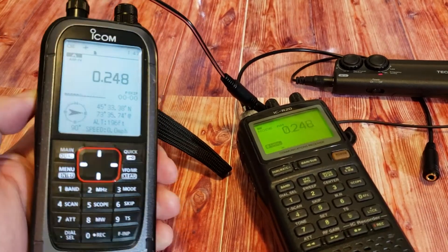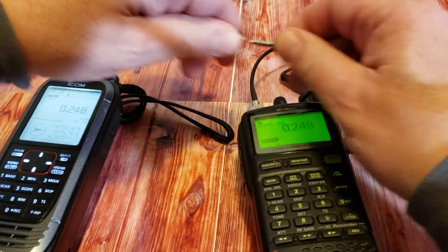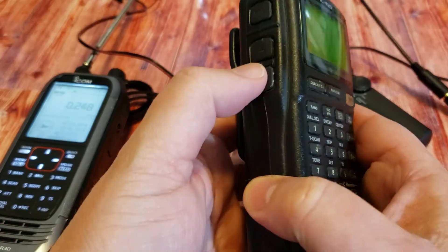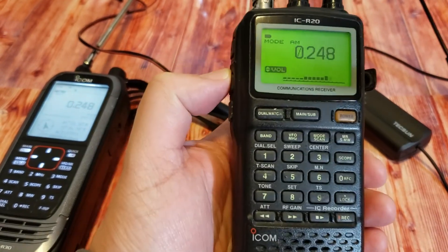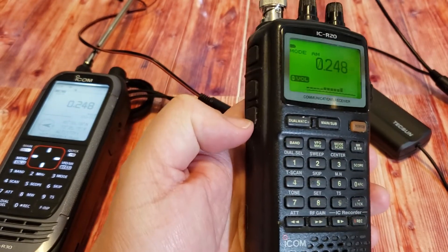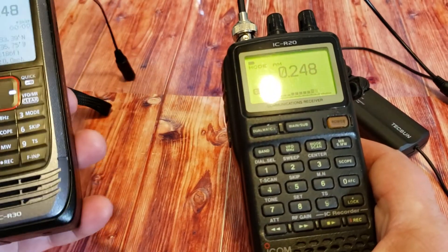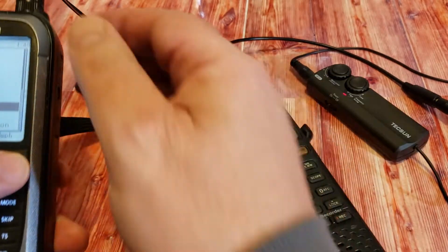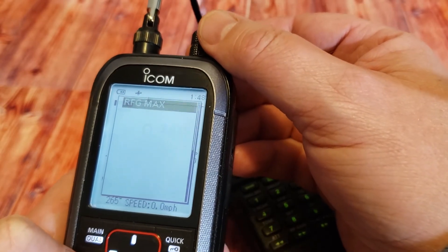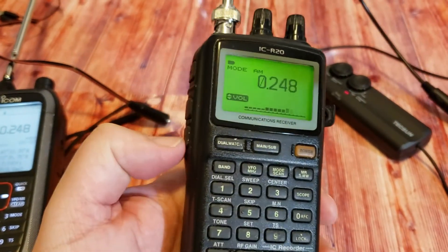Let's now check if there's anything different or if it's better on the R20. You know what, not only is it less noisy, we have the impression that the R20 does perform a little better on longwave. The ICOM ICR30 does receive, but let me make sure the RF gain is set correctly — it's maxed, so there's no attenuation. So it really does seem that the R20 performs a little better.